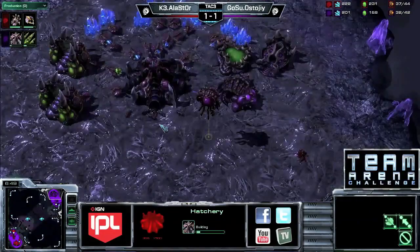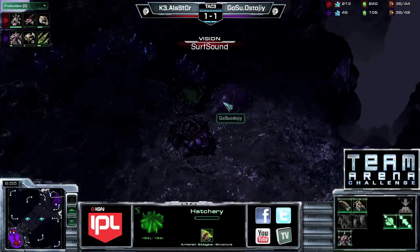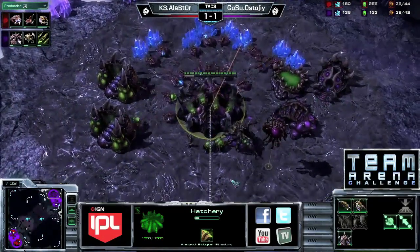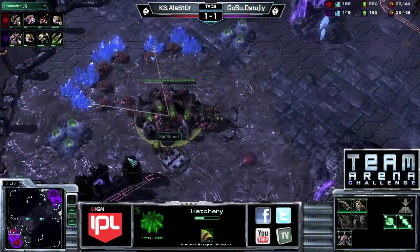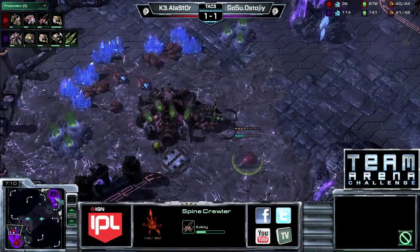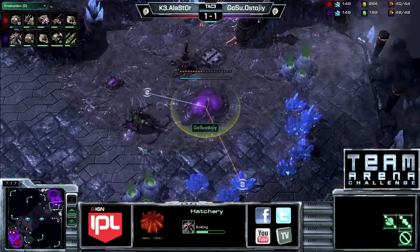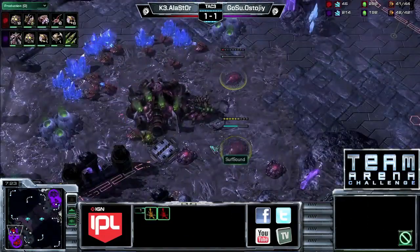A Stoji zergling actually got into Alastor's main — I wonder if it saw the roach warren. It did, yeah. It saw pretty much everything, and knows there's going to be a very fast plus one coming. I like that Stoji has decided to expand, knowing his opponent is playing a little bit more defensive. It does give him a little bit of time to put up his natural as well — Stoji definitely not out of it yet.